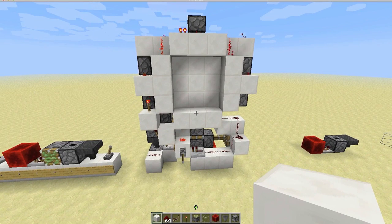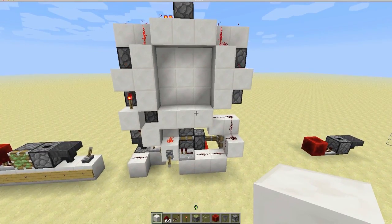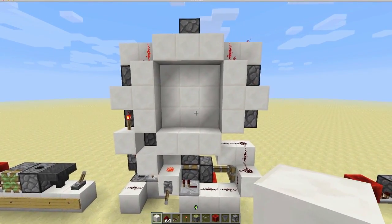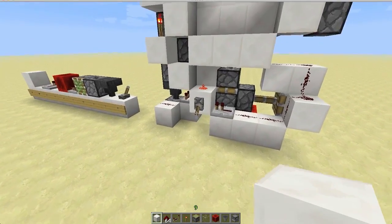Hello viewers and welcome back to the Redstone Innovation channel. As per popular demand, we have a brand new 3x3 door. This one is particularly awesome because: 1. It works in 1.5. 2. It's ridiculously compact — only 126 blocks in volume. And 3. It is lightning fast. So without further ado, let's just show it in action.